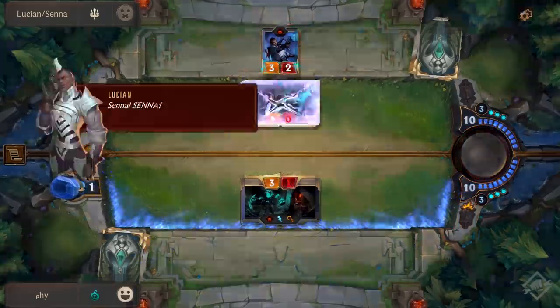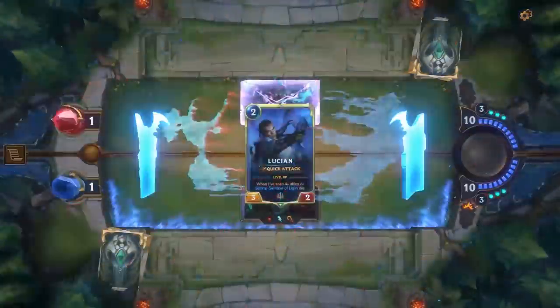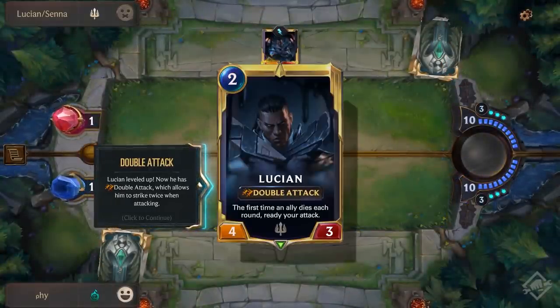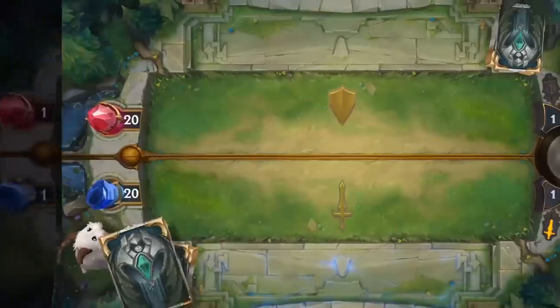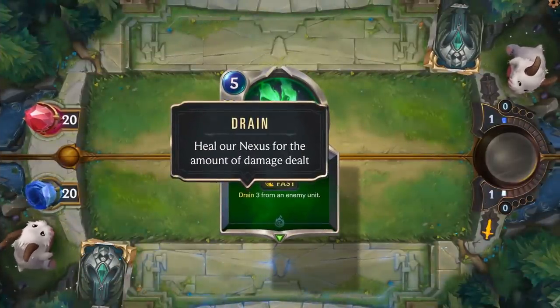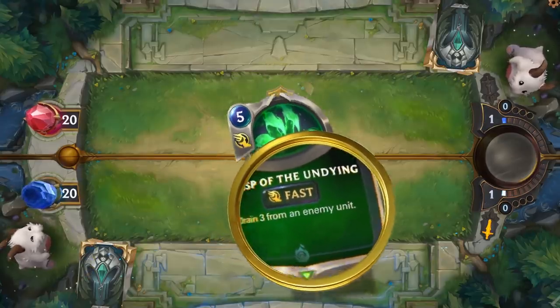That leads into Double Attack for Lucian and Senna — they are the only cards to have this from the interaction between each other. Double Attack means the unit attacks twice: the first attack is free and cannot be responded to by the target, and the second attack behaves as a normal attack where the attacking unit will take return damage. Next up is Drain, which heals our Nexus for the amount of damage dealt. This is normally from a spell — an example is Grasp of the Undying, a Shadow Isles fast spell that drains 3 from an enemy unit.